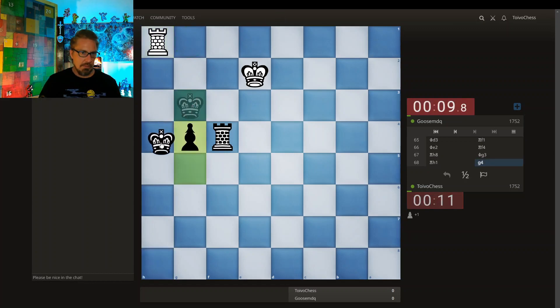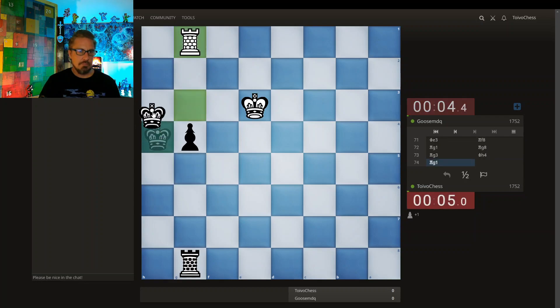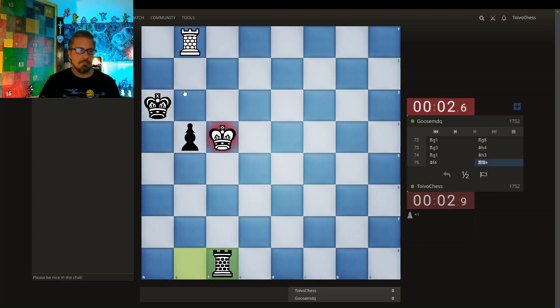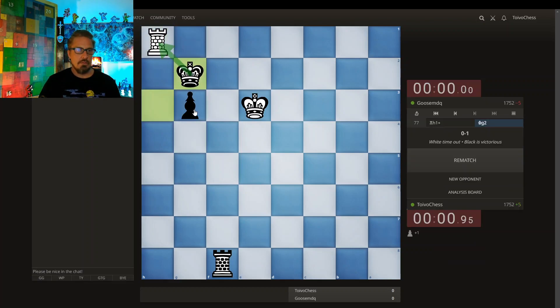Let's go. There's a check here — king comes back, comes back. I just want to get behind my passed pawn and push it, hitting the rook. Finally pushing this pawn, hitting the rook. Let's go — hope you enjoyed that. Bit of a long endgame battle, but we came out on top.